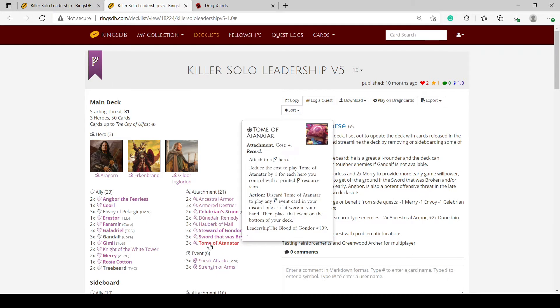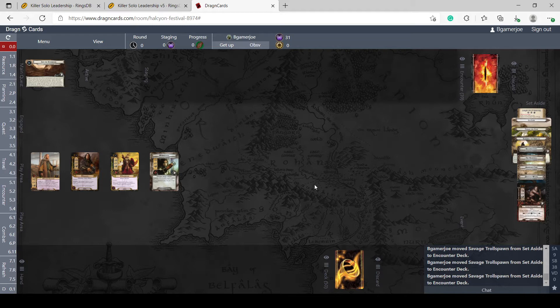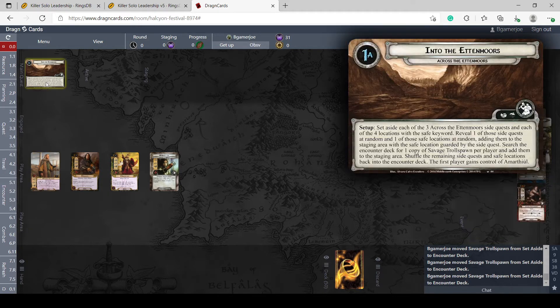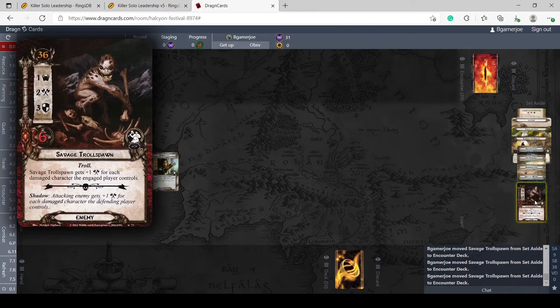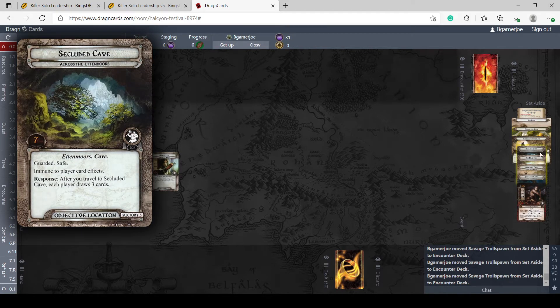Threat can be an issue if you don't get your Gandalf cycle going and damage could be a problem in this particular quest. Across the Ettenmoors is another three-stage quest. In the first stage you've got to deal with some side quests — it keeps spitting them out at you. A big part of this quest is the guarded safe locations. You can travel to safe locations and get to hide from all the enemies and ignore all treachery, which is a big deal.